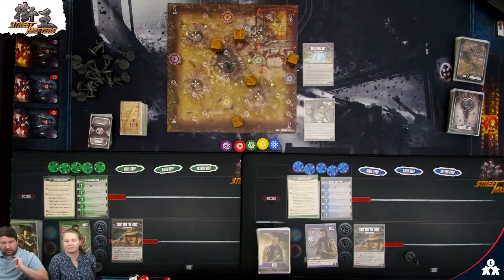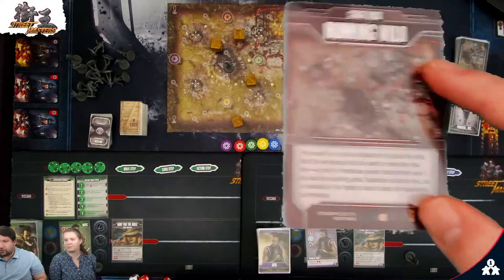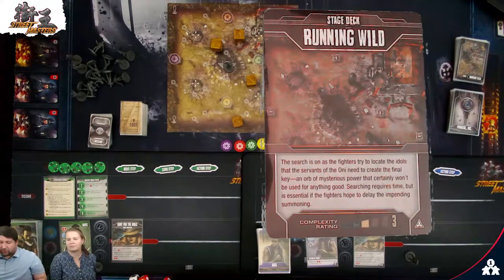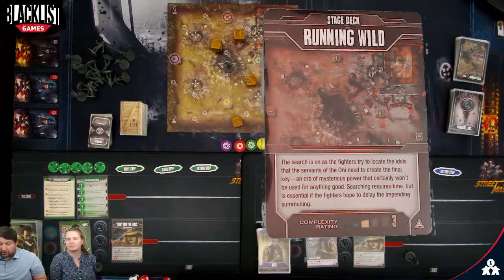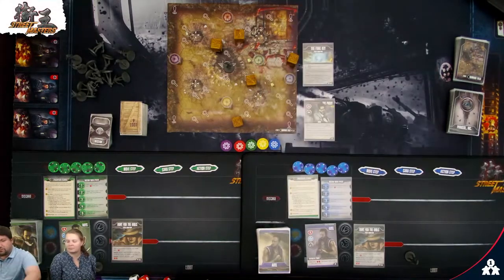Let's talk about Running Wild — what are we doing in this scenario? The fighters try to locate idols that servants of the Oni need to create the final key. Searching requires time but is essential if the fighters hope to delay the impending summoning. We're trying to find idols before they do.